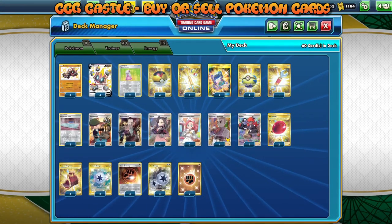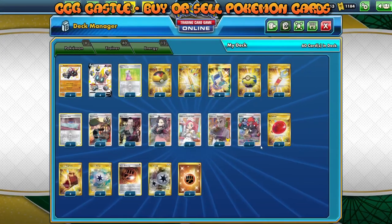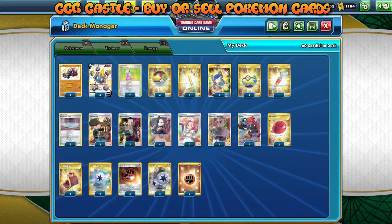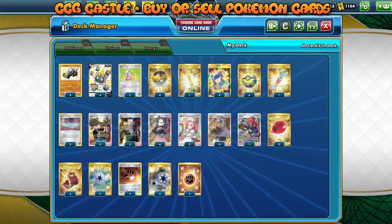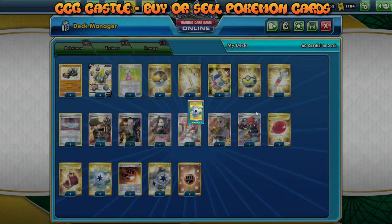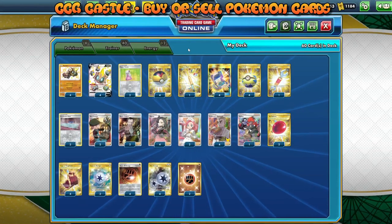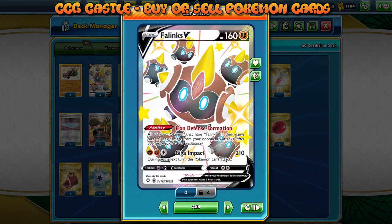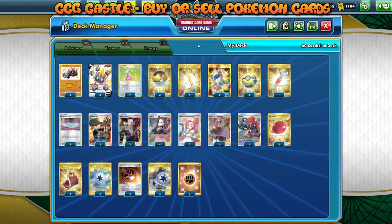Speaking about supporter cards, there are six different supporters in this deck. I'm playing four copies of Professor's Research and four copies of Marnie for maximum consistency, as well as two each of Bird Keeper, Boss's Orders, and Pokémon Center Lady. For energy cards, the deck plays four Stone Fighting Energy, four Twin Energy, two regular basic Fighting Energy, two Capture Energy, and one copy of Raihan, which can be very useful to target that Falinks V so we can try to use Giga Impact.